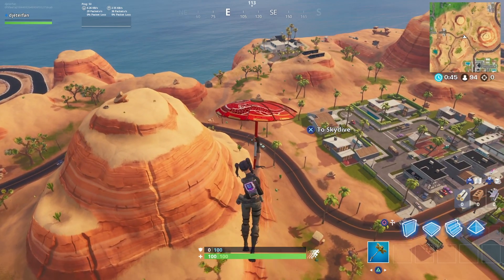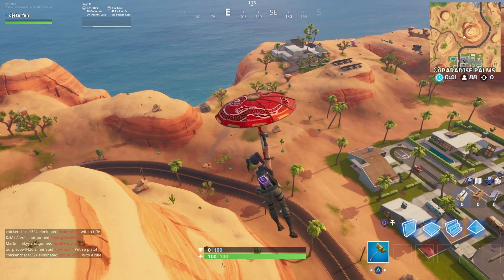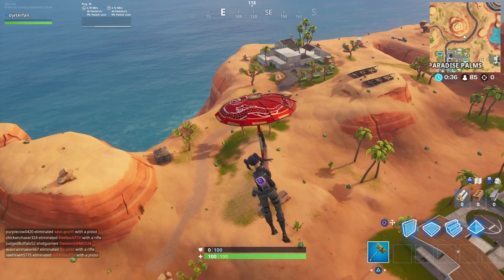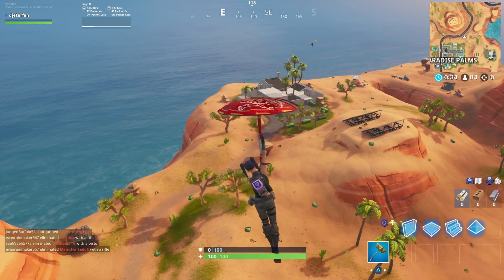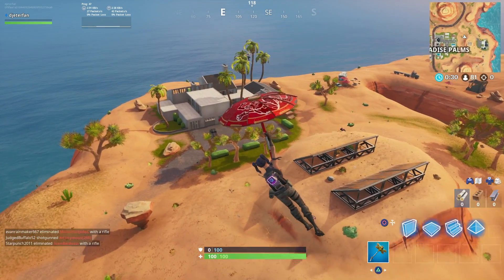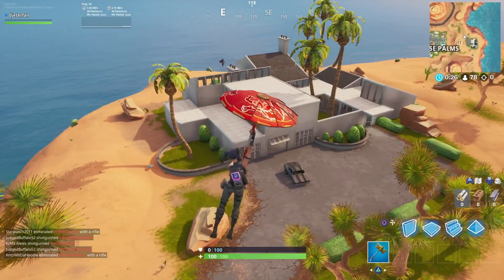The first place you want to check is right up here on this solar array — this is the first place that a chest can spawn. From here you want to go over to the John Wick house, which is located back here, and there's actually a chance of three chests spawning right in one spot in this house. So if you already hit the solar array, there's a pretty good chance you'll be able to complete this right away.